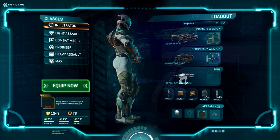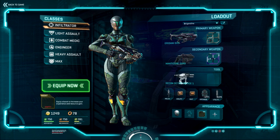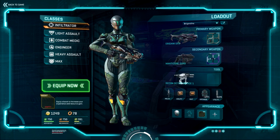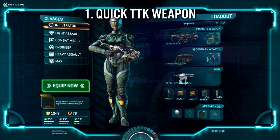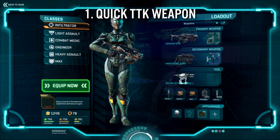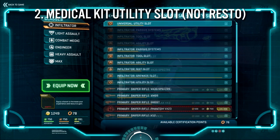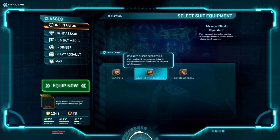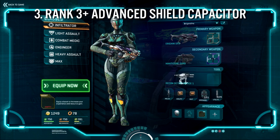Before we go into weapons, this is the character loadout we'll be using. We're playing an Infiltrator so that we have access to the Wraith Cloak, but even if you're not playing an Infiltrator, three basic rules apply. We want a weapon with a quick time to kill over closer distances — so a shotgun, an SMG, or a fast firing rifle. We want medical kits as utility. I'm using restoration kits because I don't have medkits unlocked on this character, so just go for the medkit. And we want a high rank of advanced shield capacitor in the suit slot — this is hands down the most important piece of the loadout.